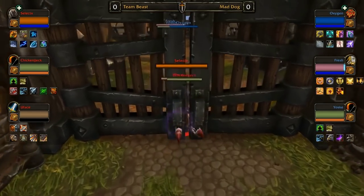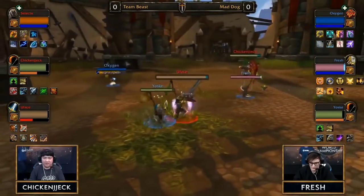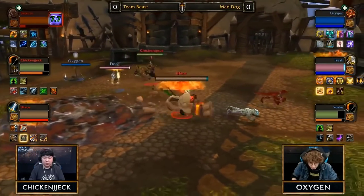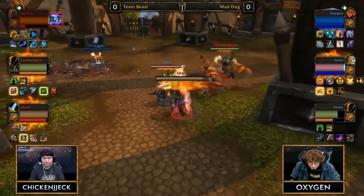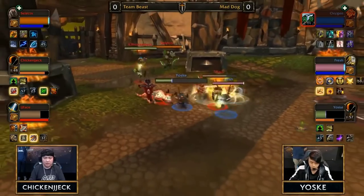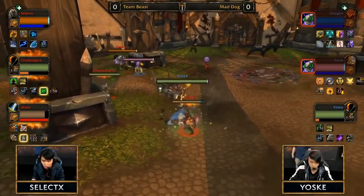Mad Dog is picking that Survival Hunter, Retribution Paladin, Restoration Shaman against Team B's predominantly Resto Druid KFC. It's going to be interesting to see who can take this game. Fresh immediately popping Wings looking for pressure with Storm Bolt onto oxygen, they land a trap onto select. Both teams are popping offensive cooldowns and Cam Yosuke is taking so much damage, using that trinket to get out.